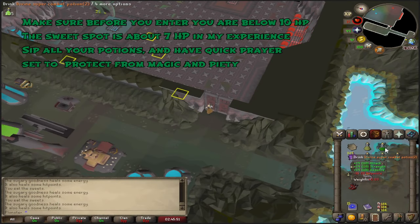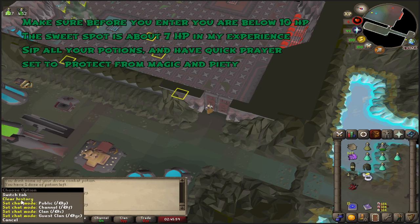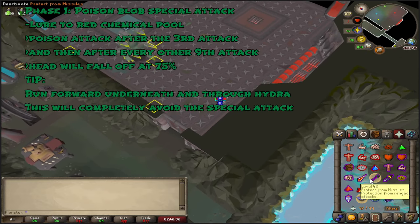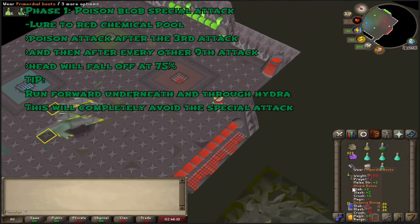Before you enter, make sure you're below 10 HP and wearing full Justice Shear armor, have sipped your Divine Super Combat Potion, and your Antidote is sipped. Get to the perfect medium — 7 HP is good. Make sure Quick Prayers have Protect from Magic set, then switch to Protect from Range if it attacks with Range. We didn't take any damage because of our range defense, which is excellent.